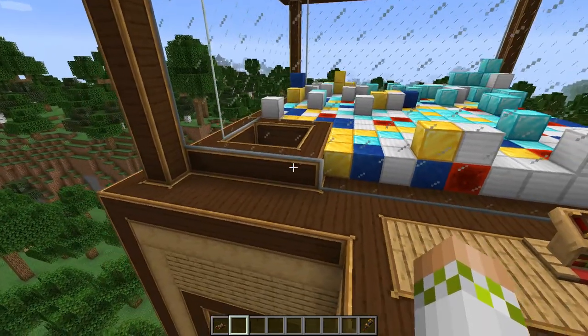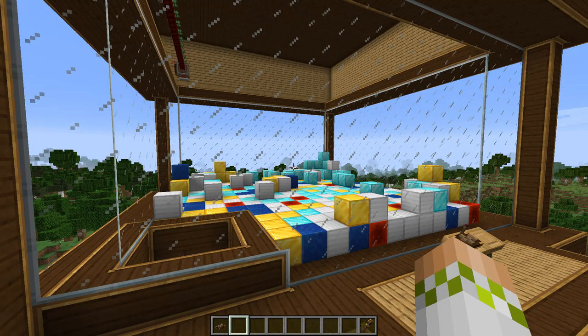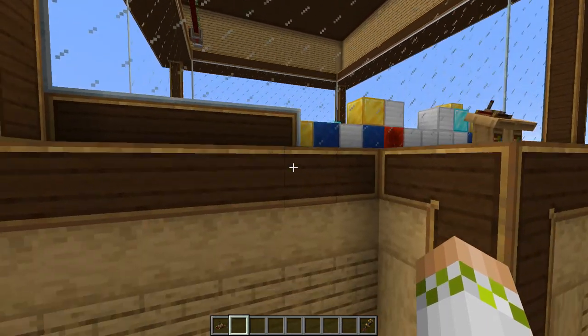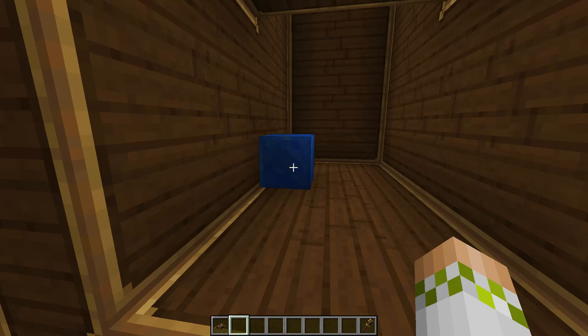Time to go get our prize, but that is it guys. That is the working claw machine in Minecraft using the Create mod — ha, totally got you guys. Be sure to subscribe if you liked the video and also drop a like for the immense amount of work that went into this, and I'll talk to you guys later.